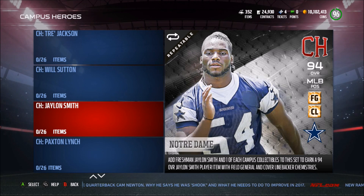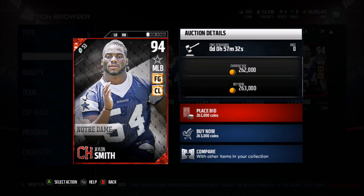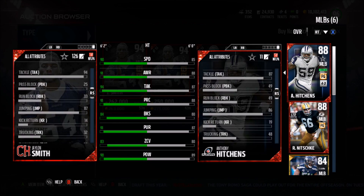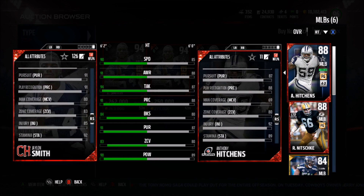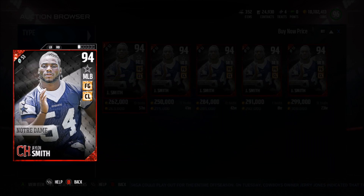I'll check out his stats on the auction block when I do Joe Hayden as well. We have Jalen Smith, 94 overall middle linebacker for the Cowboys — Campus Hero, Field General, and coverage linebacker chemistry. Some very good chemistries on him. 90 speed, which you can get up to 92 when fully chemmed. 94 tackle, 84 block shedding, 90 hit power, 83 zone, 61 catching. That should be a little better, to be honest. 6'2 with 87 jumping, power move of 74, finesse move of 78 — isn't really too good. But he does have a stamina of 92. I'm going to have to pick this card up probably within a couple days for the all-Cowboys team.